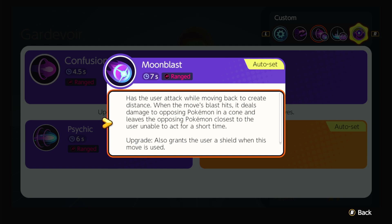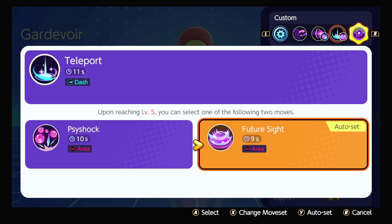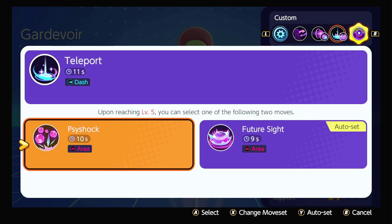When you upgrade Moon Blast it gives you a shield, so nine out of ten times when a Pokémon is jumping on your face and you get a shield, that's where it comes from. They did nerf it — it's now a seven-second cooldown opposed to six seconds. They did not nerf the stun duration or anything else, just made it so you can't have it up every six seconds; now it's seven.